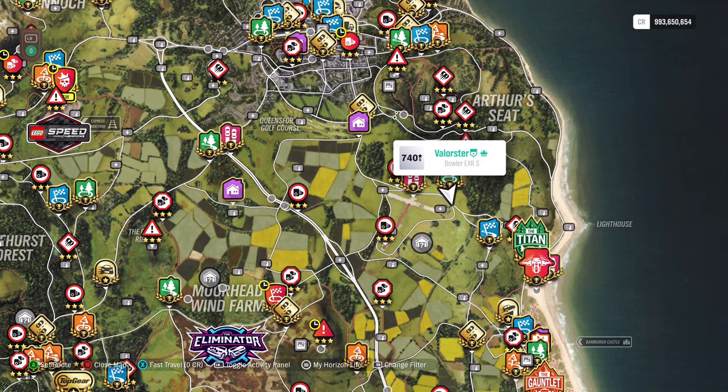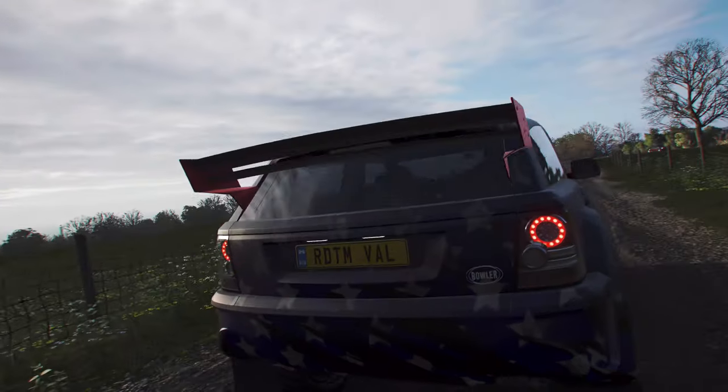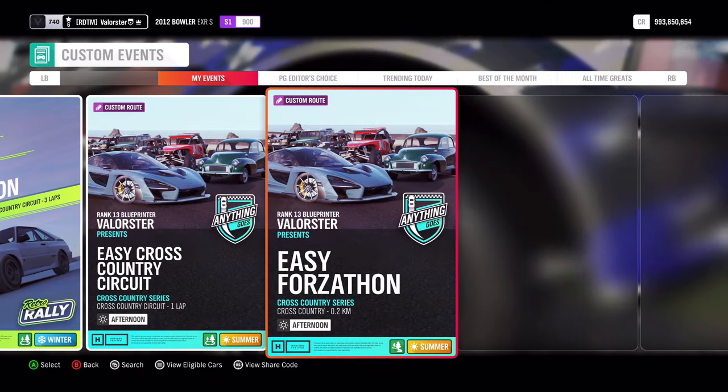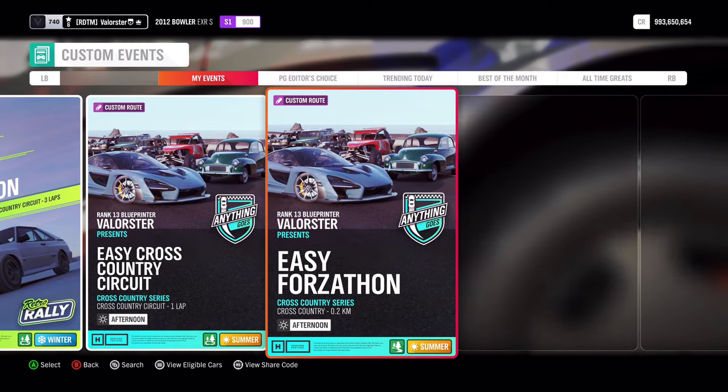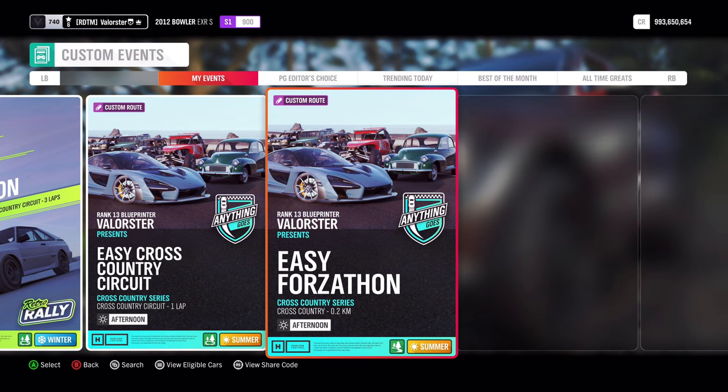Here on the map, you can see the Aerodrome cross-country circuit. If you go there, you enter the event Solo Custom Events. You'll see an easy Forzathon of mine. If you can't find it, you can see the code here — enter it and you will have it.